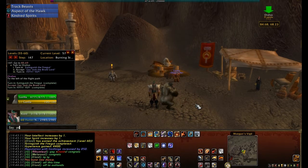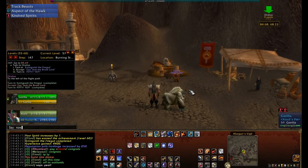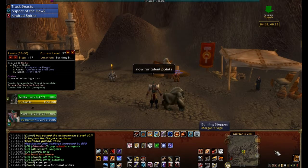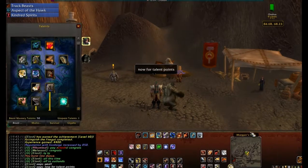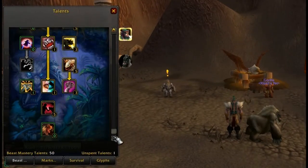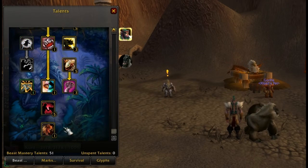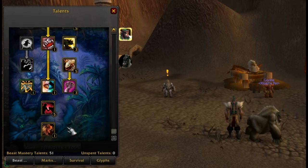Let's talk back to the guild chat and then move on to the talent points. You get one talent point every level, so dinging 60 you get one talent point as usual. I'm going to zoom in for you guys. There's my tree — very briefly — and I'm going to hit Beast Mastery to get four extra points into my pet.